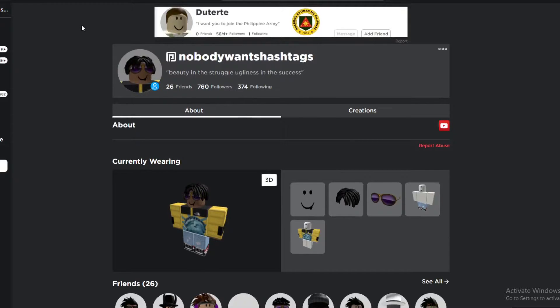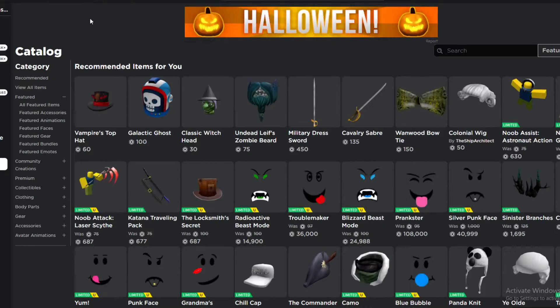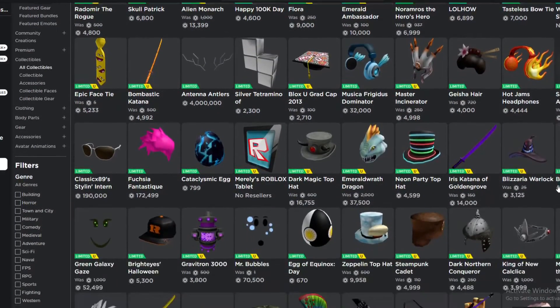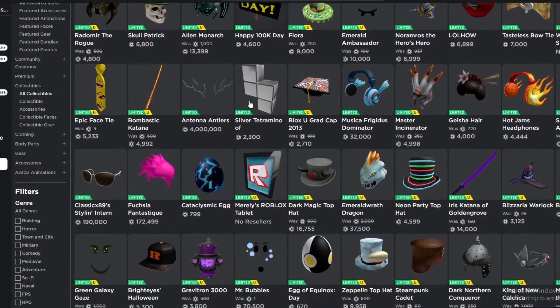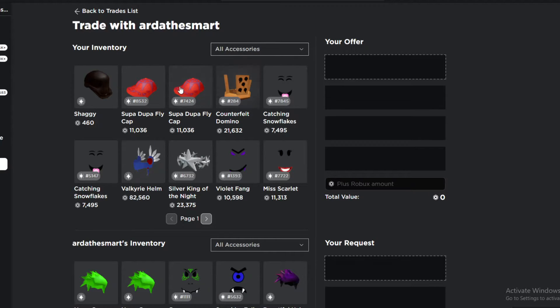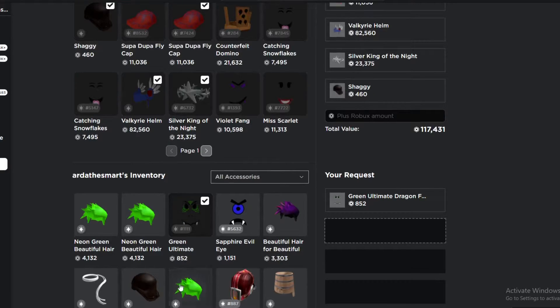So first of all, if you do not know how trading works on Roblox — basically if you have Roblox Premium you can trade limited or limited U items with other users who also have Roblox Premium. If you go into the item shop you can view all limited U items by clicking collectable U items. These are examples of limited U items, you can trade them using Roblox's trade system. Here is an example of the trade interface — you can include up to 4 items on each side, and you can include Robux as well.